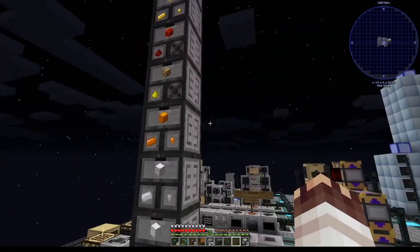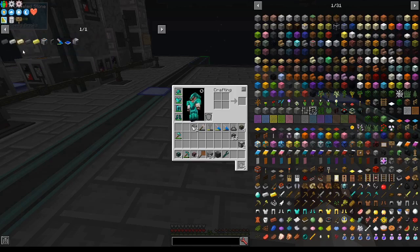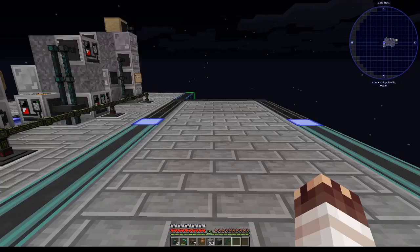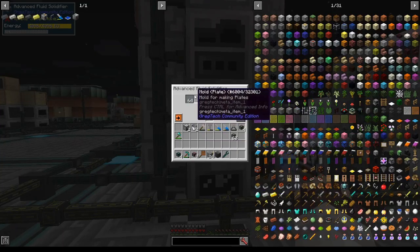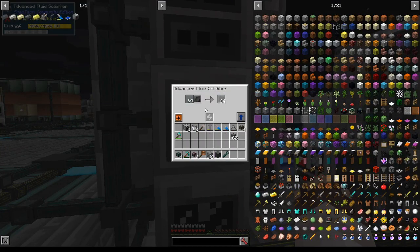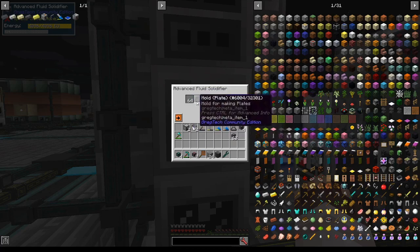Now that everything is buffered, it's time to work on my next project: a bunch of passive alloys. Right now the alloys I most want are Electrum, Steel, maybe Electrical Steel, and then End Steel and Dark Steel. I'm going to do this with Applied Energistics 2 because if you leave items in the buffer of a GregTech machine, even if the output is full, the machine will regularly check if it can do a recipe with those items — causing lag. This fluid solidifier, for example, is constantly checking if it can solidify PVC even though it's full.